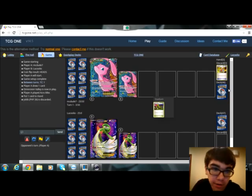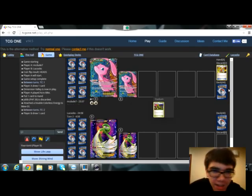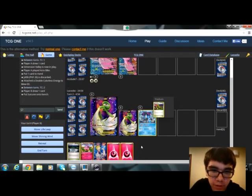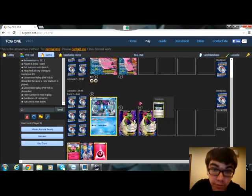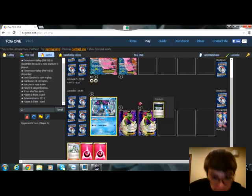Oh, he does have an Acro Bike and he discarded Joltik. He already attached the DCE to Mew — that's got me a little afraid. At least he didn't activate Battle Compressor. So we can go ahead and bench the Suicune, attach the Fairy Energy to the Gardevoir, play the Fairy Garden, retreat into the Suicune so we don't take any damage. Very, very good start. We have three cards in hand and nothing useful, so we'll Culdris for three. That didn't help, but we did get an N, so at least we have draw support for next turn.